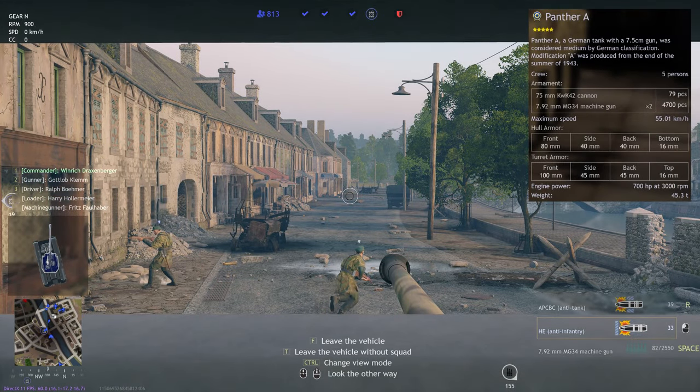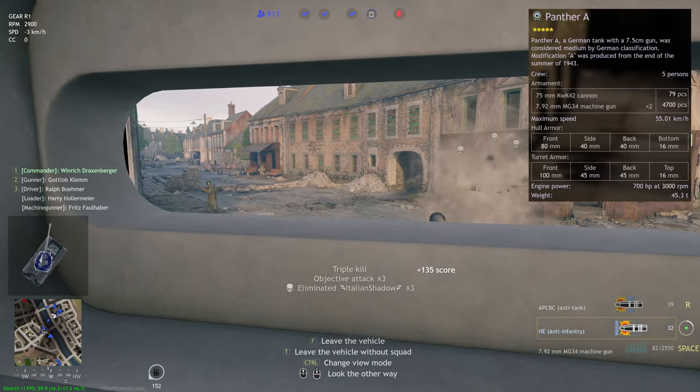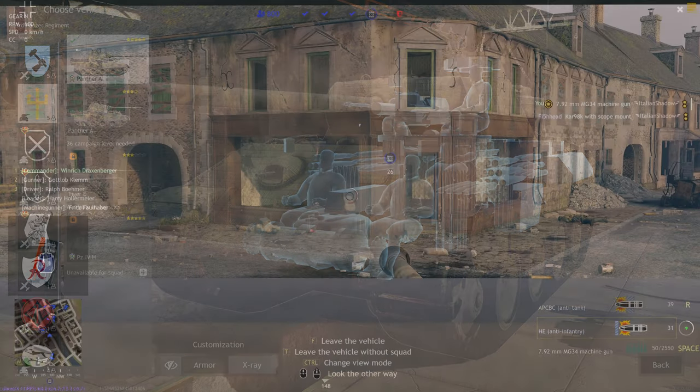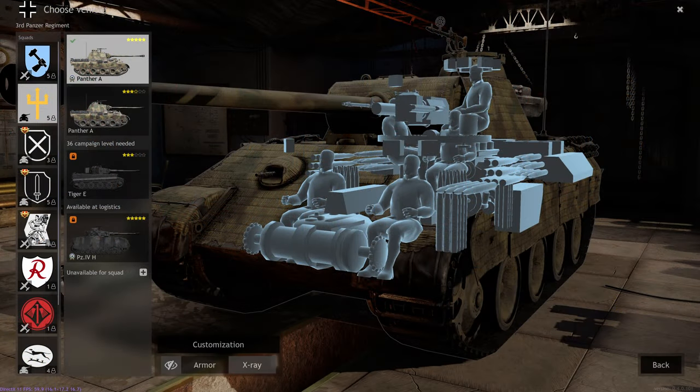Taking a quick look at the tank statistics: it's powered by an engine producing 700 horsepower and it weighs 45.3 tons. Looking at the cross section, we can see that the tank is pretty cramped. We've got a driver and machine gunner located at the front of the vehicle, and then a gunner, loader, and commander located in the turret. We also have ammunition distributed all the way around the tank.